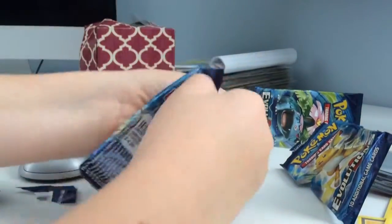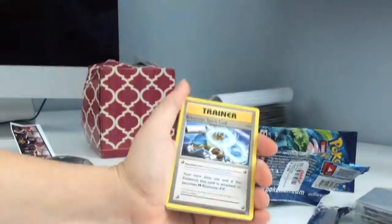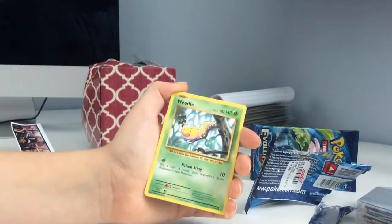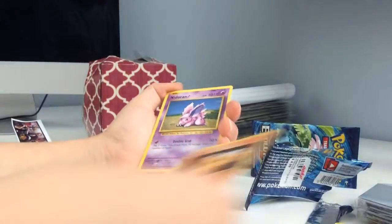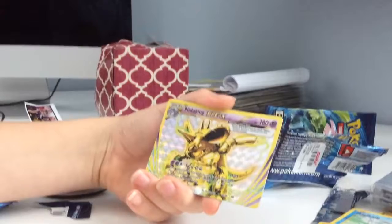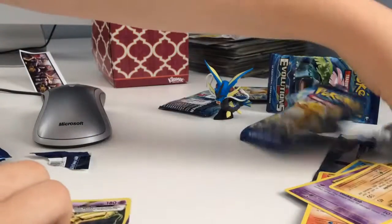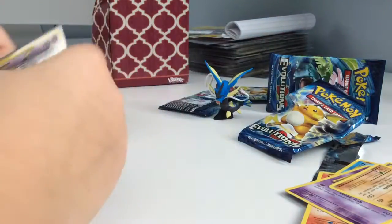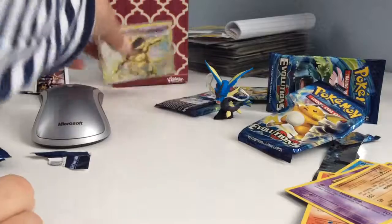Going on to the second Raichu pack. Here's the code. 1, 2, 3, swap. We have a Trainer Switch, a Trainer Blastoise Spirit Link, a Trainer Energy Retrieval, a Weedle, a Magikarp, a Dark Energy, a Voltorb — and a Nidoking Break! Oh my gosh guys, yes! And then we got the Dodrio. I have to put that one in the sleeve. Wow, our luck's good today!